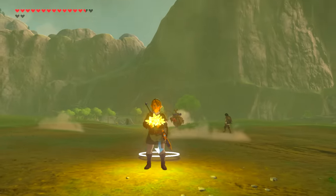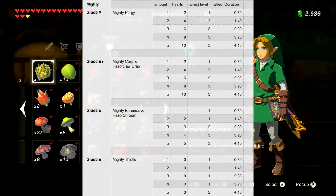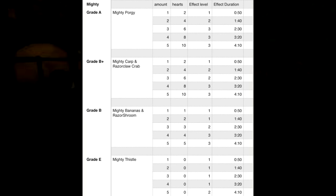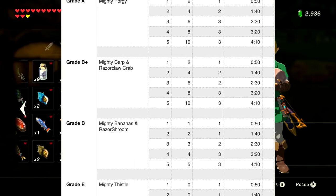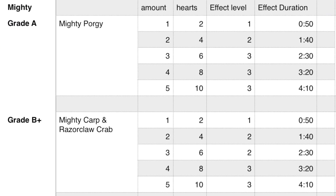First: mighty food. Any dish with 'mighty' in the name gives you a boost to your attack from one to three stages. A critical cook or blood moon critical cook can boost it by an extra three hearts, a boosted five-minute duration, or a boosted tier of effect. The only grade-A food for mighty attack is the mighty porgy — each one gives you two hearts and 50 seconds of attack boosting. Cooking one gives level one, two gives level two, and three fish gives level three.